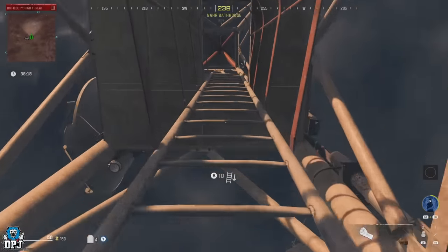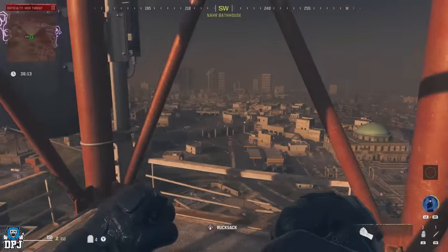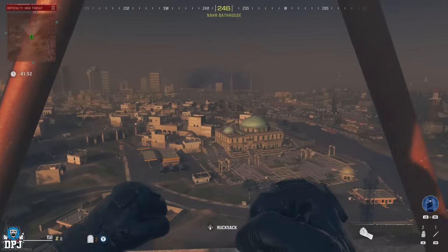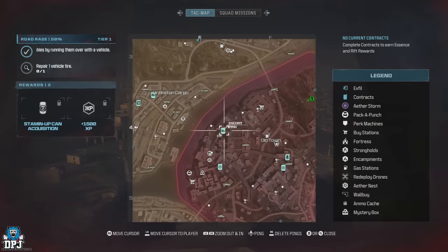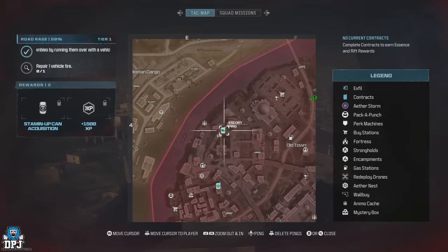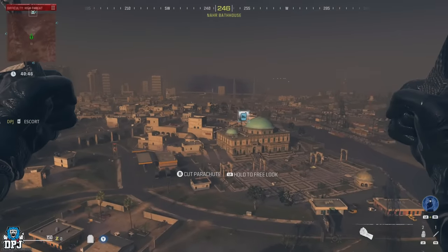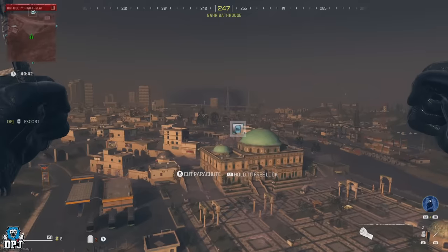Once at the foot of the tower, climb it and get to the top as fast as you can — the top is a safe spot. From up here, parachute down to the contract. If it's the Escort ACV, it's always in this exact spot. You need to cancel it for the Deliver the Cargo contract to appear, so parachute down, pick it up, and cancel it.